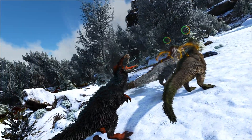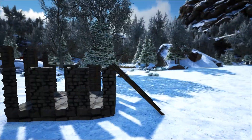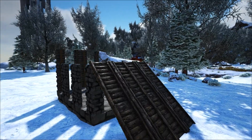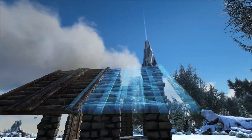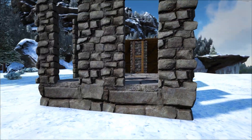Taming a Euteranus can be a challenging and dangerous process because of its amazing abilities, but first let's talk about the trap. I recommend using a 2x3 pitfall trap with doorframes that are at least two high and some ramps. I like to put an extra layer of doorframes on the back of the trap to make sure the Euteranus has something to run into as it runs over the ramp.